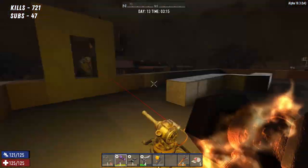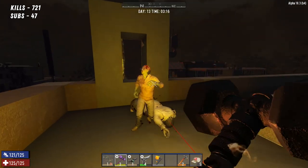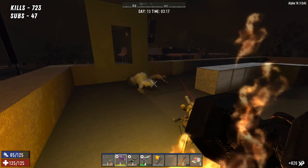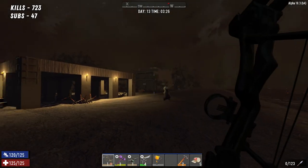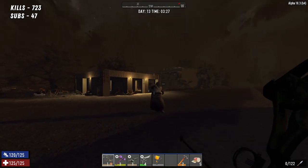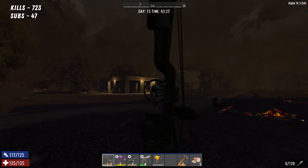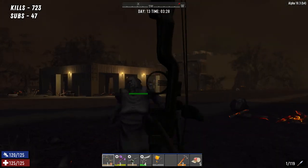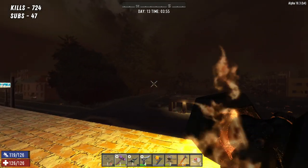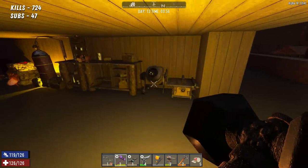Overnight we had a fairly quiet night, nothing really happened — I just got on with upgrading and building a bunch of stuff. We've run out of wood; we've only got 14 wood left so we really need more. Basically today's mission is to get a lot of wood, so I'm going to chop down all of those trees over there and that should give us a load of wood.